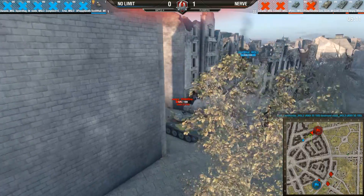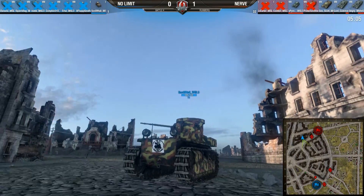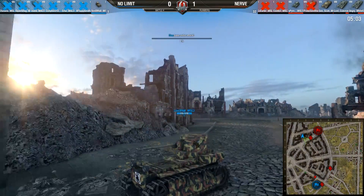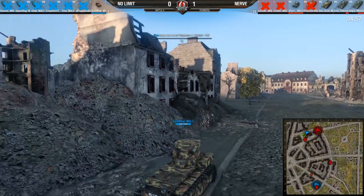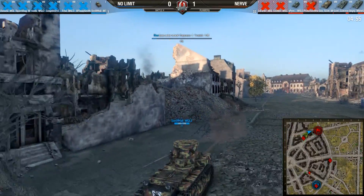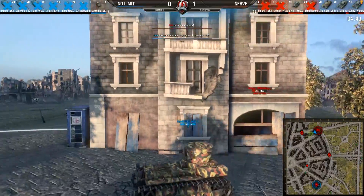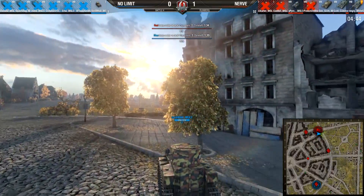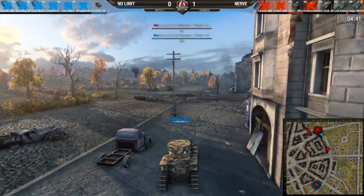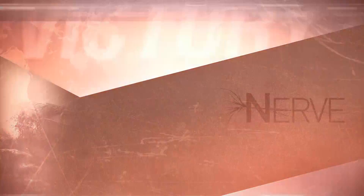One tank left alive for Nerve to kill to close out the series. Son of Hell's jukes out of Angry White Guy are pretty solid — he's playing very well in his T1. He starts going back towards the cap. The 5100 is looking for him, and will fail to turn in time. Spotted by Angry White Guy, but his jukes are strong. Son of Hell says 'Stop trying to hit me' — and Angry White Guy hits him anyway. That does it — Nerve takes the series 3-0.